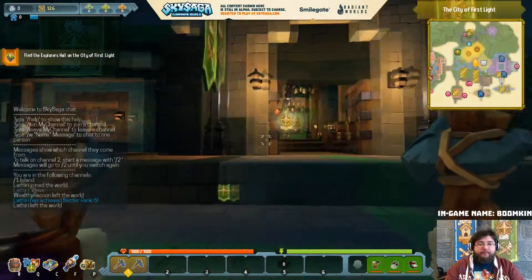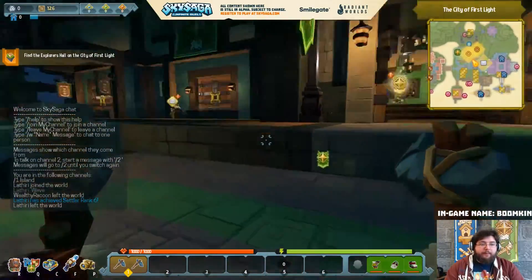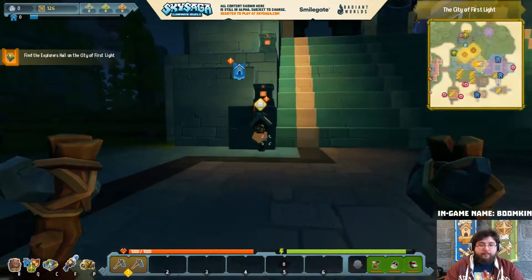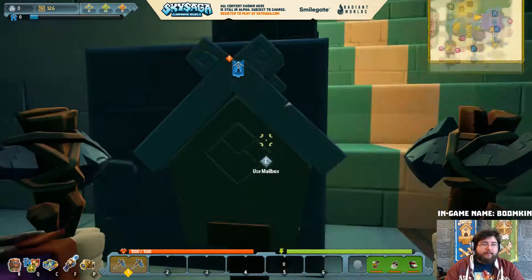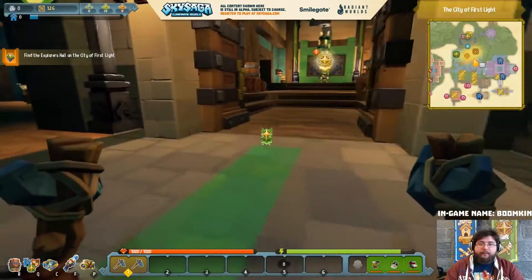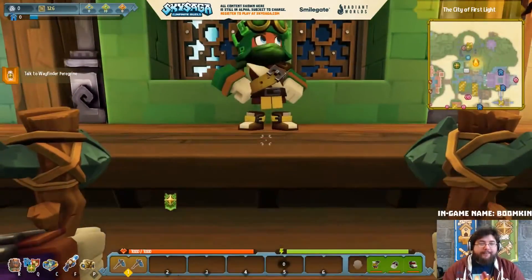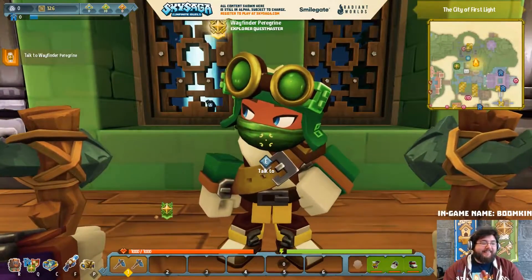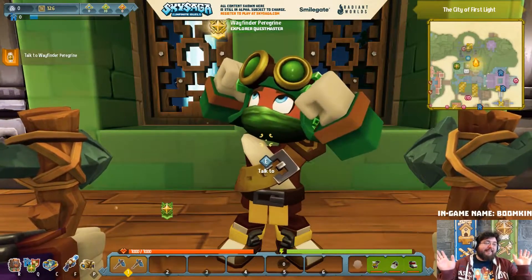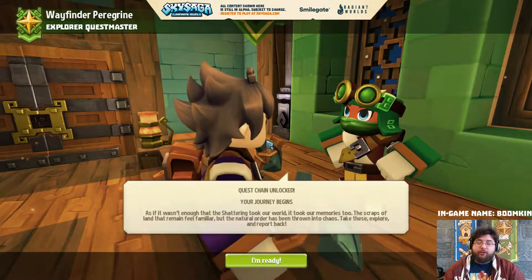Day and night still exists in City of First Light and we have a message - Explorer rank one, cheers, I'll take those 10 marks. Now we have Wayfinder - the Paragraph. I apologize in advance, but now I have to do a silly voice. Quest chain unlocked: your journey begins!